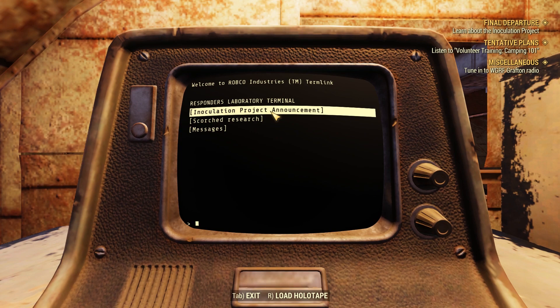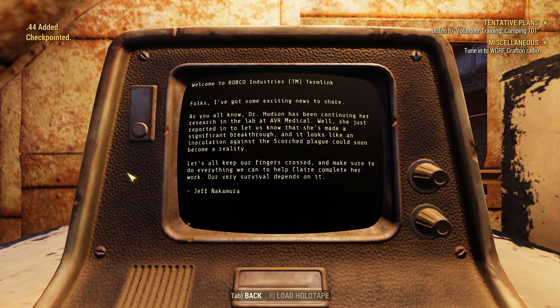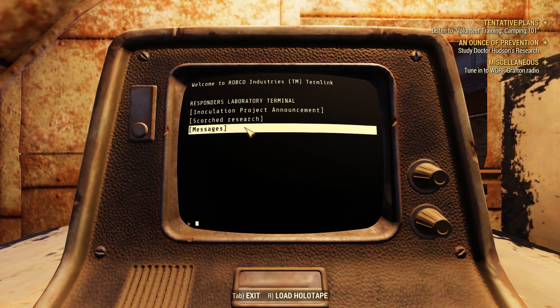We're looking for the information about inoculation, so let's read. 'Dr. Hudson's been continuing her research at AVR Medical. She just reported in to let us know she made a breakthrough and it looks like an inoculation against the scorch could become a reality. Let's keep all our fingers crossed and make sure we do everything to help Claire complete her work — our very survival depends on it. Jeff Nakamura.' So now it looks like we're going to AVR Medical to find Dr. Hudson's research about the scorched plague.